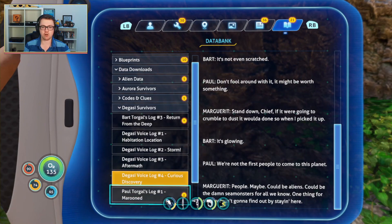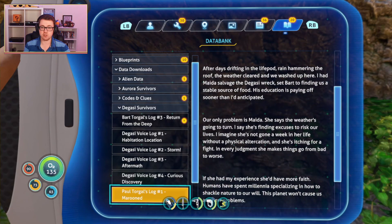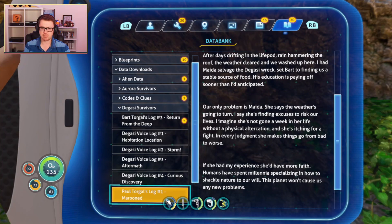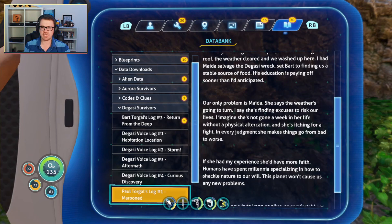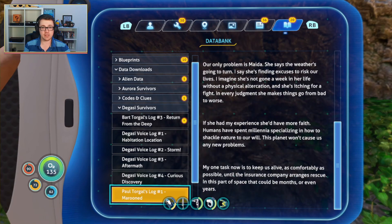And now we have got Paul Torgal's log number one, marooned. Chief's log, five weeks since the crash. The only other survivors are my son Bart and Maida, the cut-price mercenary I commissioned for the journey. After days drifting in the life pod, the weather cleared and we washed up here. I had Maida salvage the Degasi wreck, set Bart to finding a stable source of food. Our only problem is Maida — she says the weather's going to turn, I say she's finding excuses to risk our lives. If she had my experience, she'd have more faith. Humans have spent millennia specialising in how to shackle nature to our will. This planet won't cause us any new problems. My one task now is to keep us alive as comfortably as possible until the insurance company arranges rescue. In this part of space, that could be months or even years.